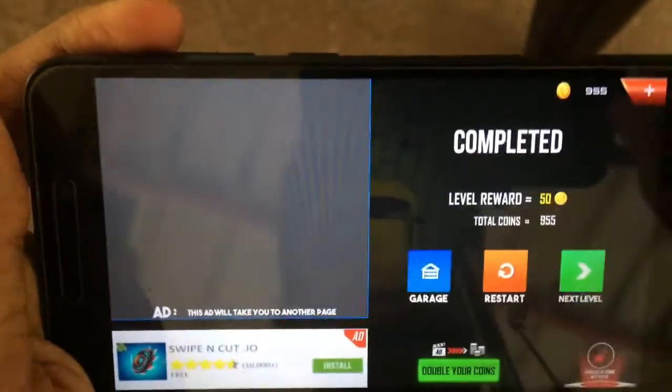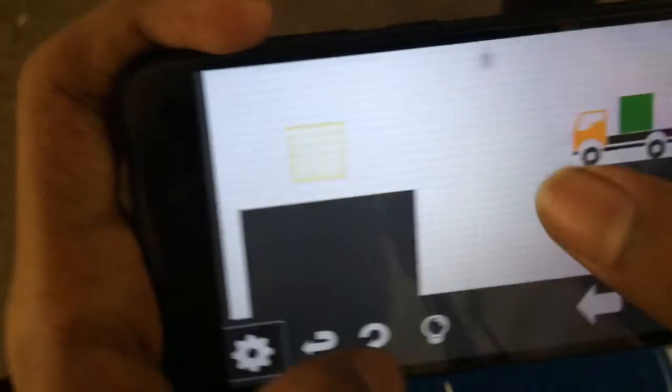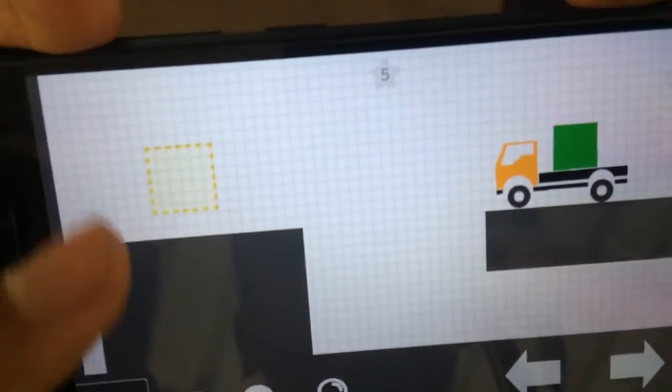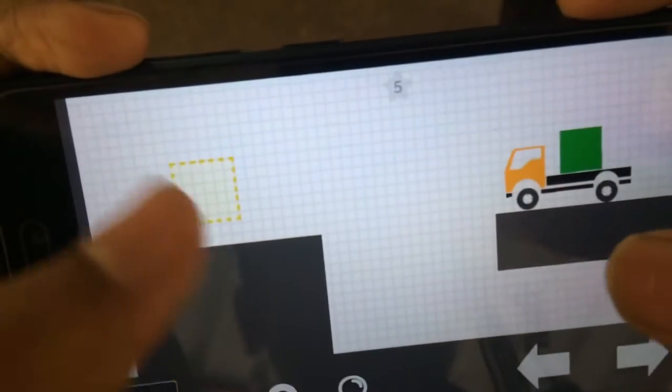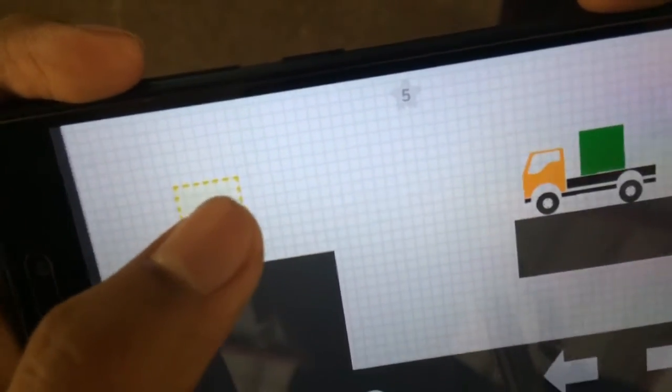Let's go to the next game. Okay, so this is the best game — Brain it on Track. This is Brain Dots. This is the first game, so I'll show you the next game.